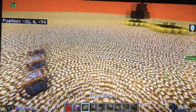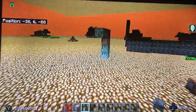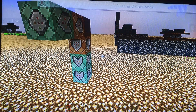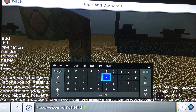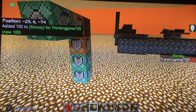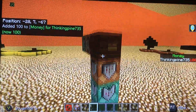Hey guys, welcome back to Mark's Place. Today in this video, I'll be showing you how to get this money thing on the right, which you can add money to by either having a command block or typing something in similar to this. And now as you can see, I have $100. So I'll just show you exactly how to do that and also make a shop.